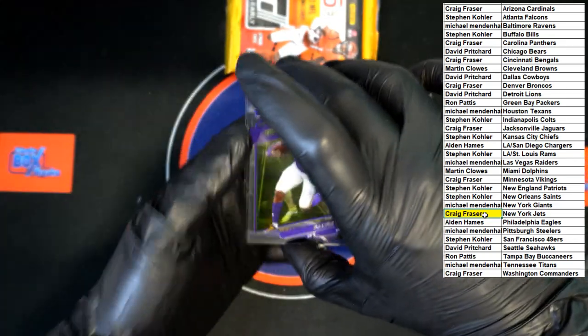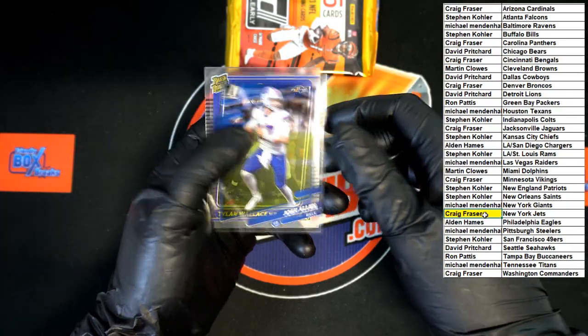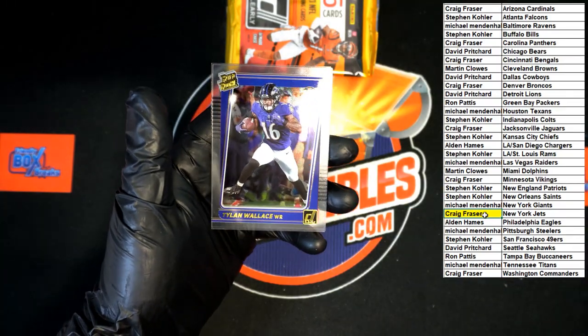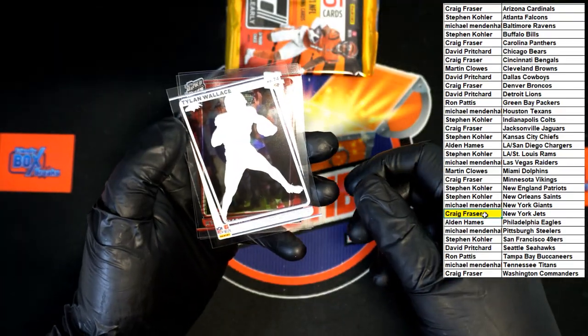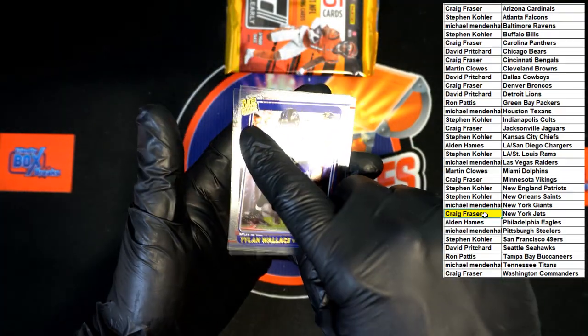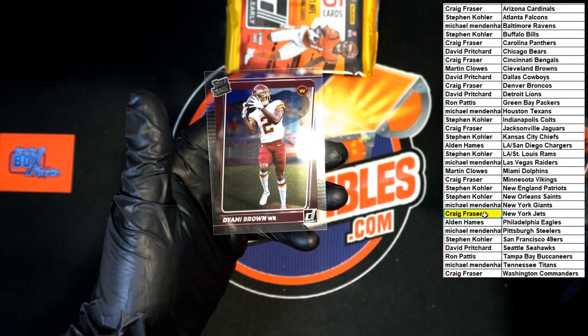Okay, okay — Delvin Cook, Josh Allen. Tylan Wallace — that's the gold rated rookie right there. That's the gold, as you can see that gold foil right there, very nice. Behind that: Kyle Trask, the yummy brown.